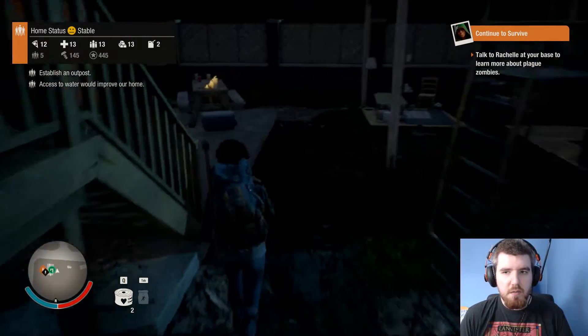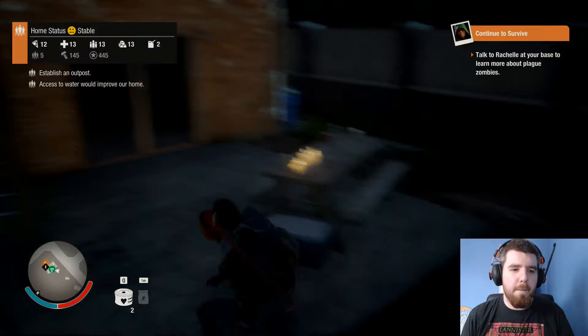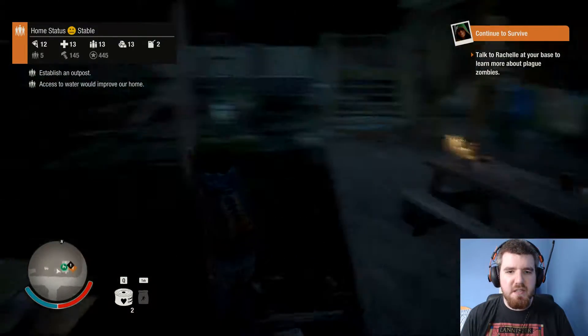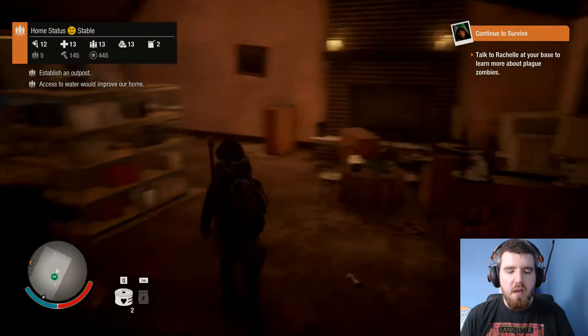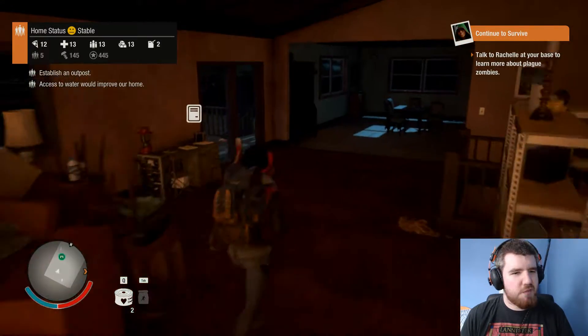Now at some point we do need to go and talk to Raquel, as it's telling us to do in the top corner there, to go and take out our first plague cart and all that jazz. But I'm more inclined towards making sure that we're set up fairly well rather than straight up just going and doing what the game wants me to do.